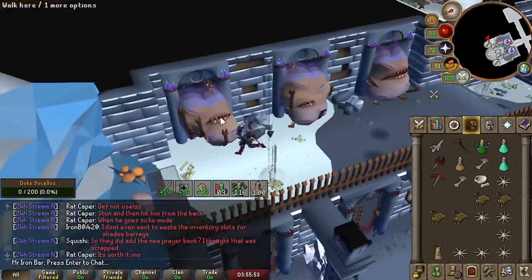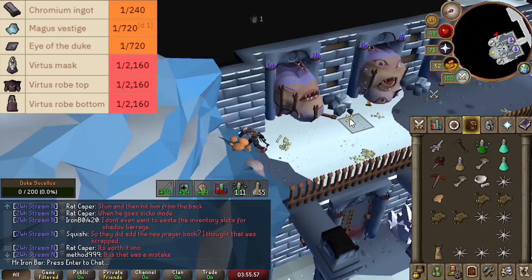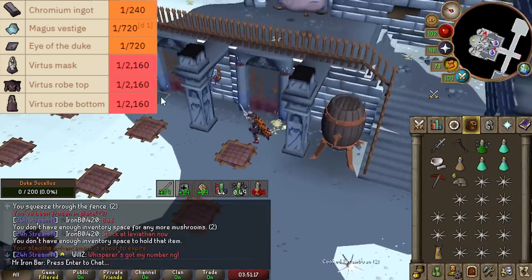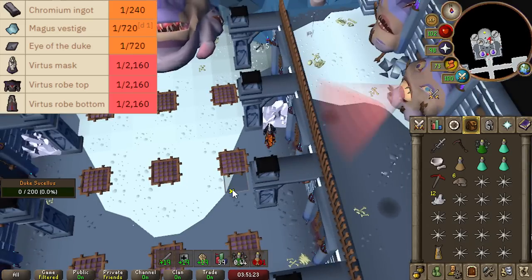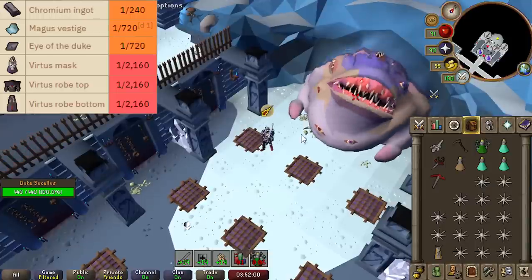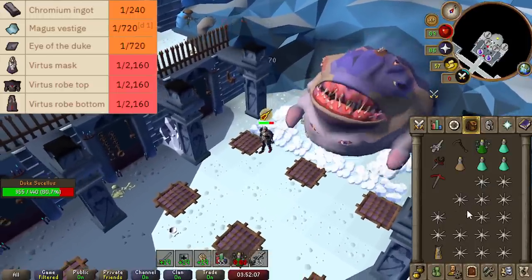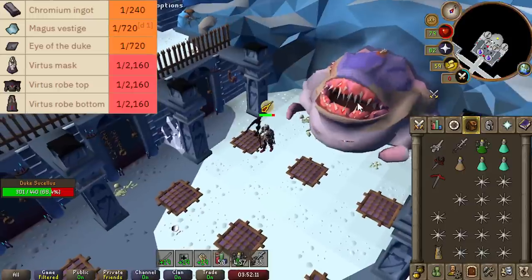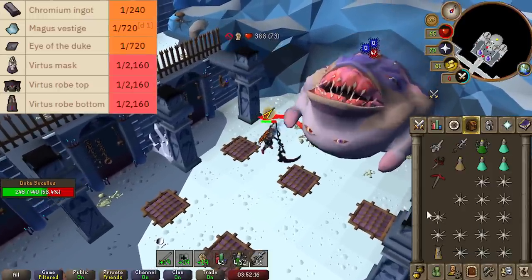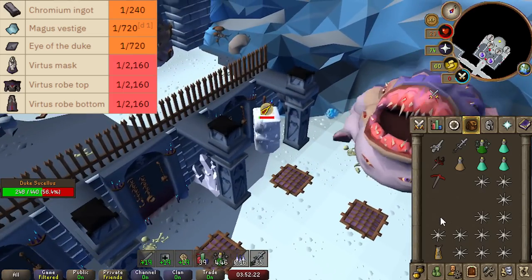For our second boss, we went to Duke Sucellus. This is a melee-only boss — a good slash weapon like the Scythe or Fang and Arclight will do wonders. The Duke is part skilling, part combat: you have to wake the boss up by creating a potion from the mushrooms and salts you find in the room. It has dodgeable melee attacks, magic attacks, toxic fumes, and a powerful tight-blast attack you must hide from behind a pillar. This is the easiest of the four bosses.